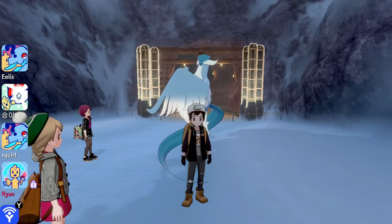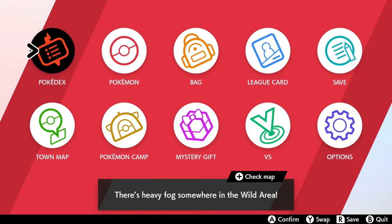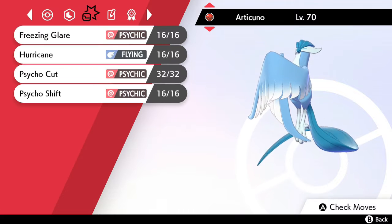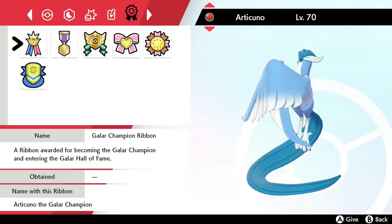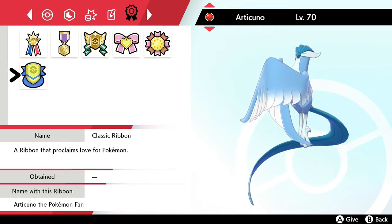So this is what the Articuno looks like. The OT is Crown, ID is 220218, level 70, Cherish Ball, Attack up Speed down nature. It's max level 10 with the Competitive ability, and knows Freezing Glare, Hurricane, Psycho Cut, and Psycho Shift — Brave nature. It's got the Galar Champion Ribbon, Town Master Ribbon, Master Rank Ribbon, Best Friends Ribbon, Effort Ribbon, and Classic Ribbon.